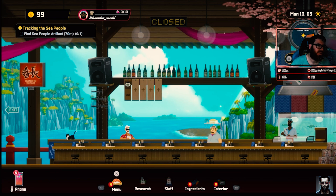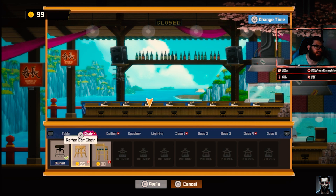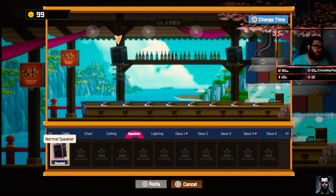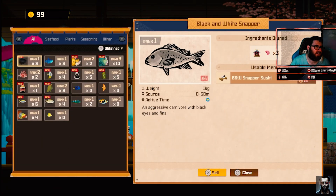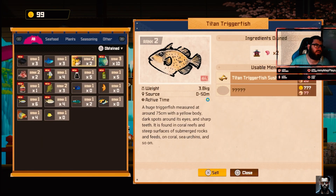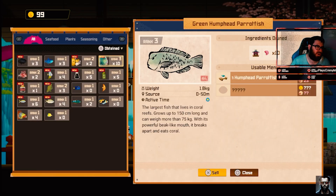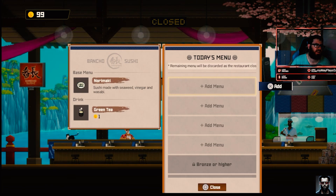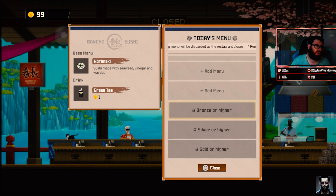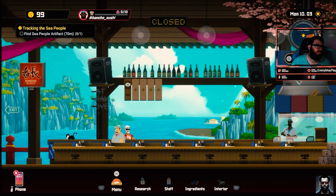Looking at the interior — we can buy new chairs and stuff, but I don't want to change anything yet. We don't have a lot of money right now, so I'm not gonna do anything here. There's our new restaurant stuff and our new menu, but I think we should leave it for now. Bronze or higher, there we go.